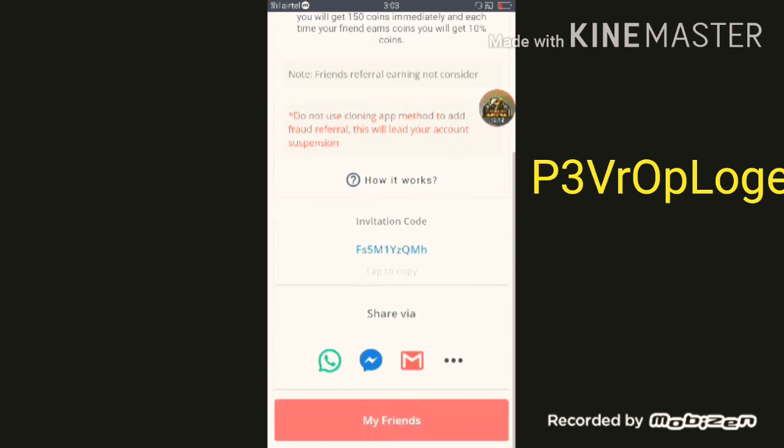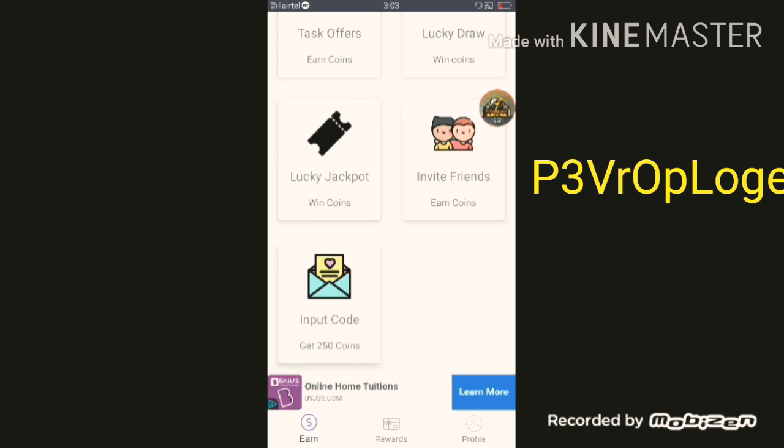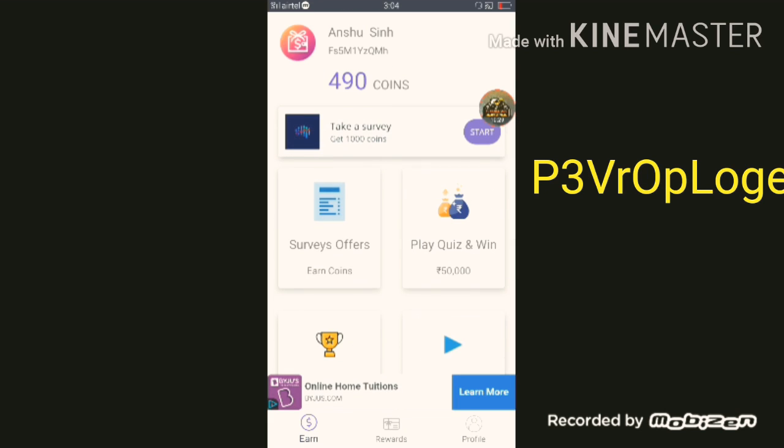You will need to add the code which I told you — I will show you the code. This code is very important. Just go down here. If you have 100 coins, first of all click on the survey page.